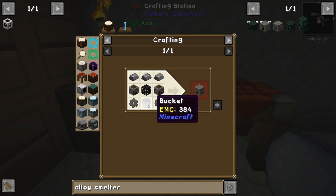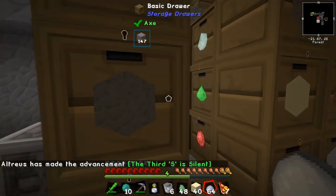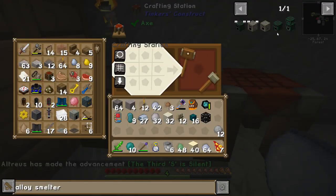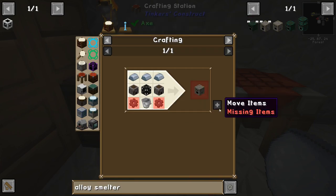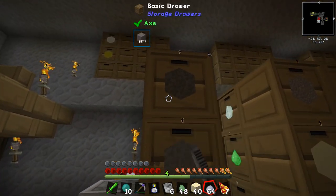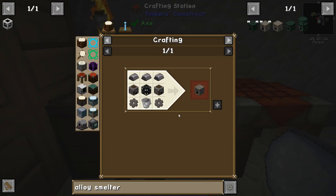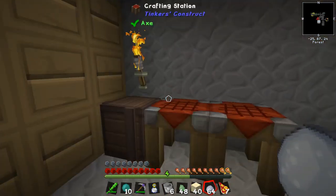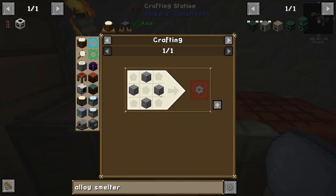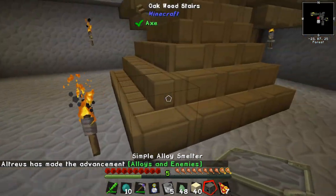The second one we need — I'm hoping I can use this. What do I need? Two furnaces. I don't have any cobblestone because I needed the other type of stone. Two stone gears — which is actual stone. And we get an alloy smelter. Everything is difficult to control. There we go — alloys and enemies. Okay.